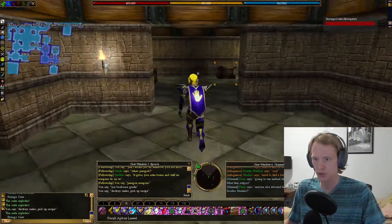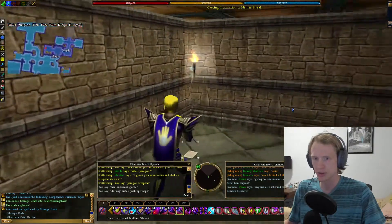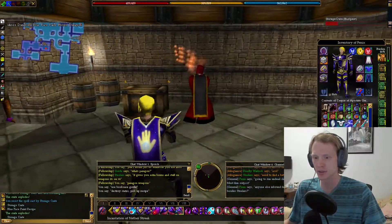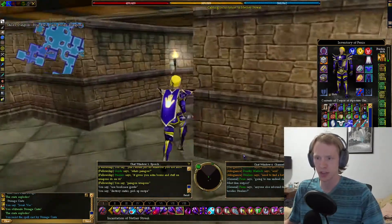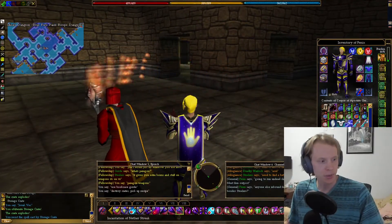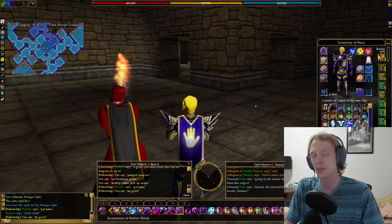Storage crate — they're all over the dungeon. When you destroy them, they explode and they have a chance to drop a blue face paint recipe. We're going to grab that — everybody in your fellowship who does this needs to grab one. What I like to do is just gather in the middle once you have one. Then we're going to go back to Fionn Lail and hand him the recipe.